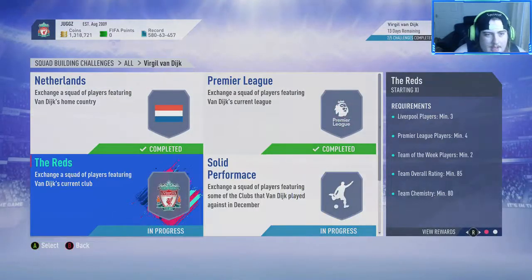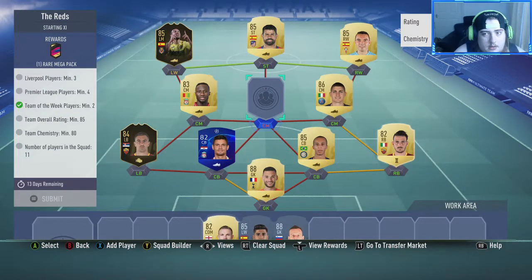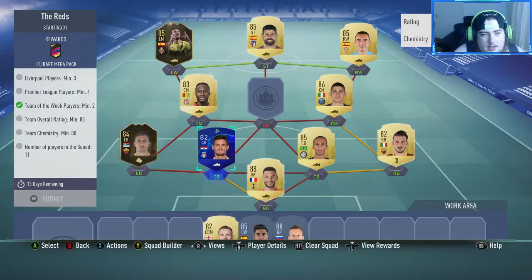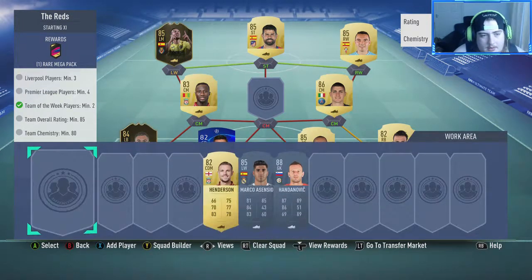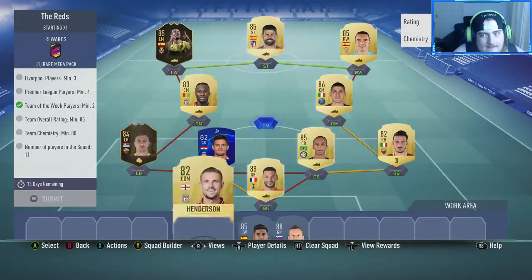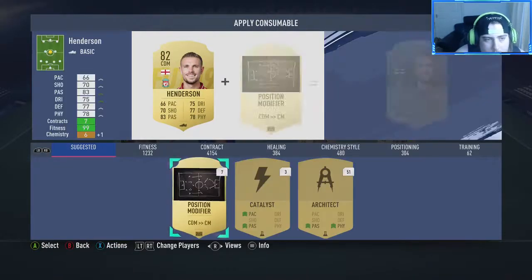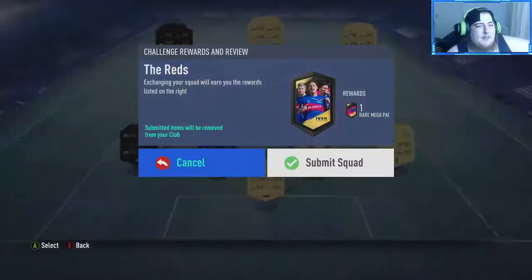The reds — we need to go and get an 80-rated Liverpool player. Can we get away with Hendo? Change his position and we can. So we'll put Hendo in there — that gets us a rare mega pack for that.